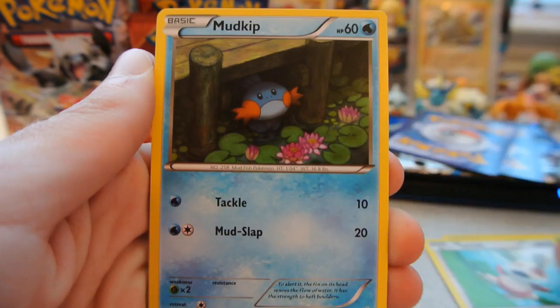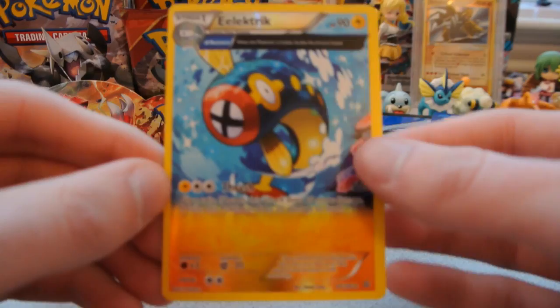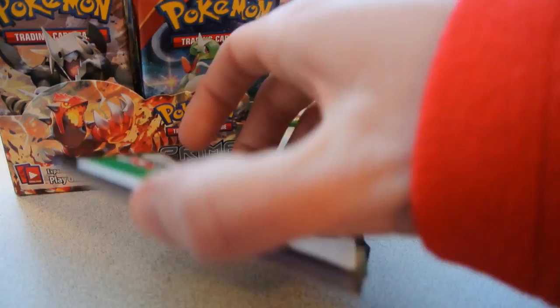Pack 8: Volbeat, Spinda, Mudkip, Feebas, Illumise, Nidorina, Silent Lab, and Repeat Ball — still no Teammates. The reverse is an Ancient Trait Electrike — actually a rare very nice Ancient Trait reverse. And the rare is a Tangrowth. That's nine packs with just one holo. That is crazy.